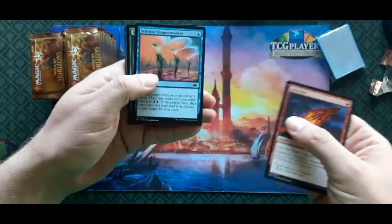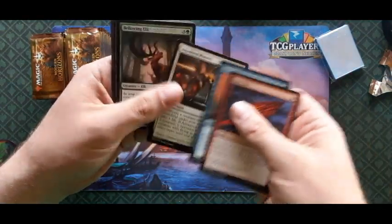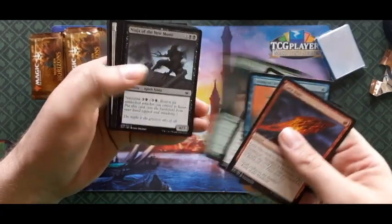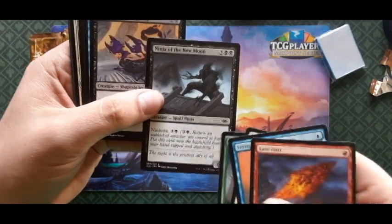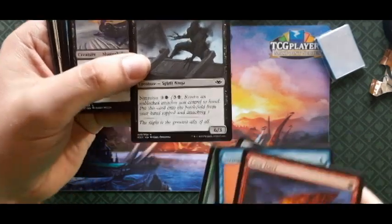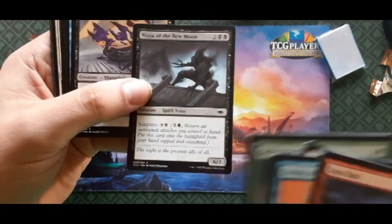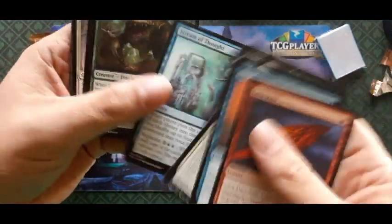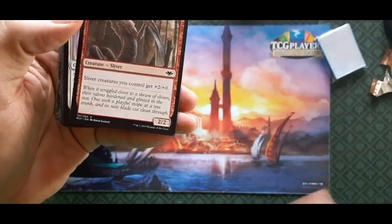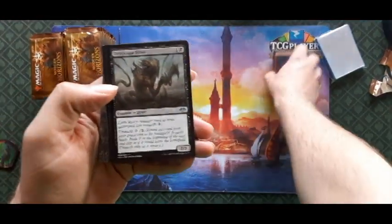Starting it off with a Lava Dart. We got the rares in the back on this one. Cool — Stringing Disappearance, answers the player's Bellowing Elk, Ninja, New Moon — that's a great draft card right there. You ever draft that card and hit somebody with a 6/3 on a four-drop? Stream of Thought and Excavating Cleaving Sliver — I love slivers. First uncommon is the Dreadscape Sliver.